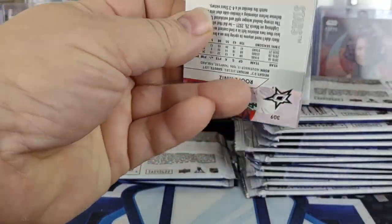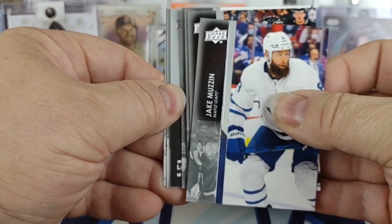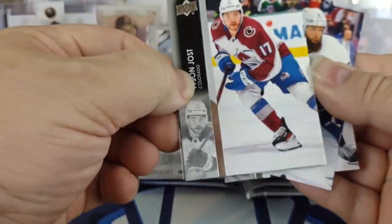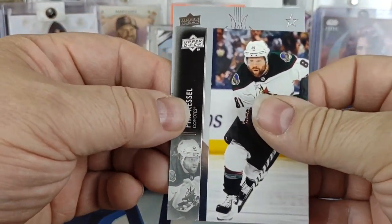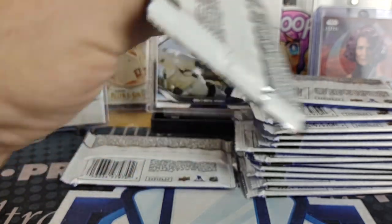Two Young Guns halfway through the box. Another Honor Roll — it's going to be Biefeld because it looks like it's a King. Anze Kopitar Honor Roll.